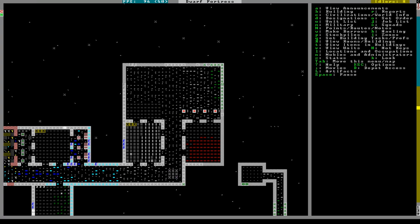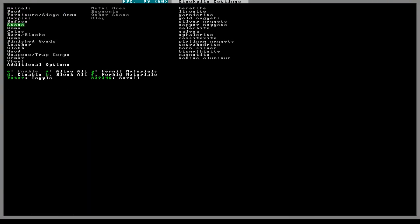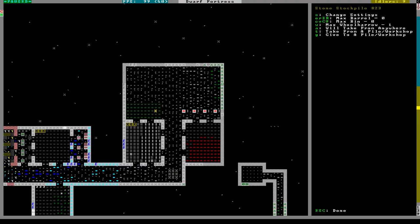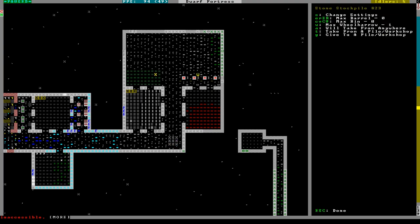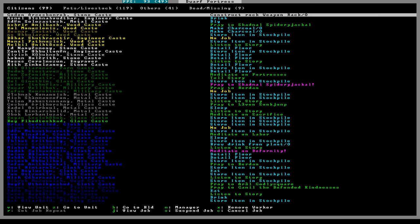We'll just make it like that. This needs flux stone - so limestone, chalk, marble. I don't know about chalk; I know limestone and marble are flux stone. I'm not sure about the rest. No wheelbarrows - we don't really have any.